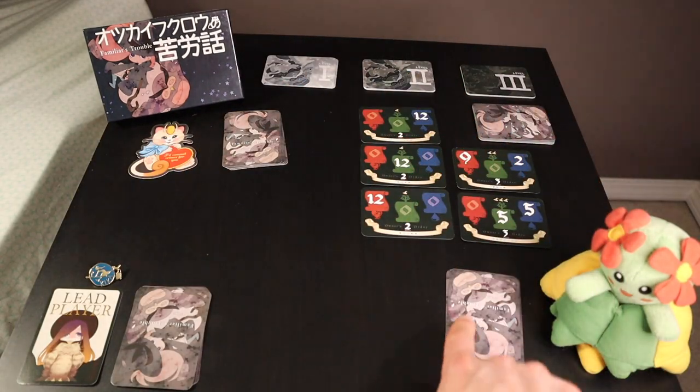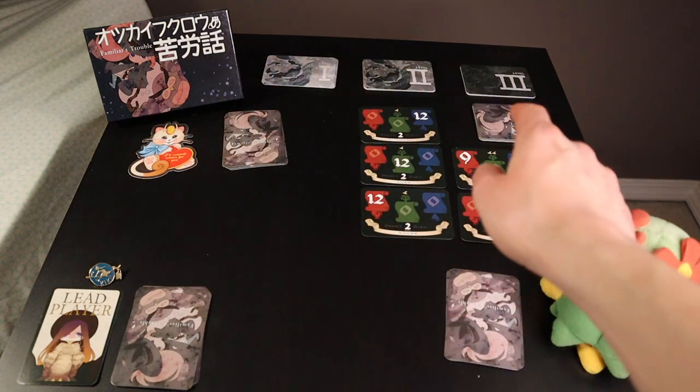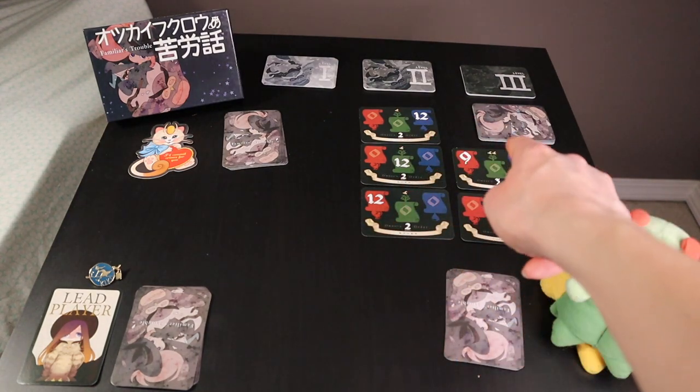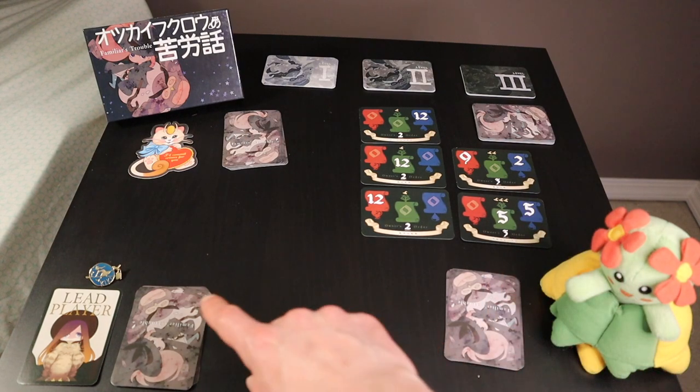And then there are three more special cards where those are one of each of the three suits all combined. Here we have the game set up for three players, so each player is going to get five cards. Then you'll have the level one, two, and three Aaron cards set up. Initial setup says there will be three level ones flipped up, one level two, and one level three.